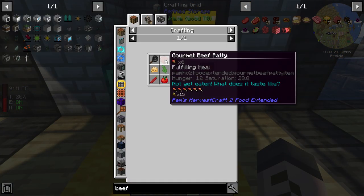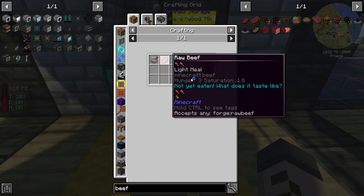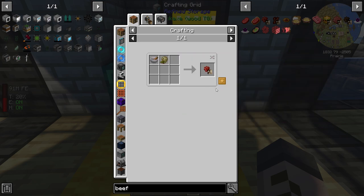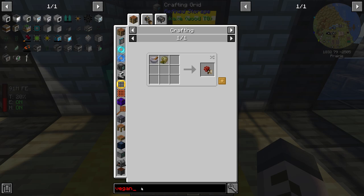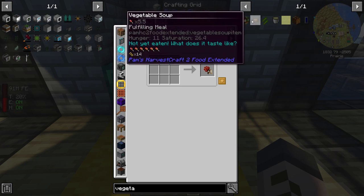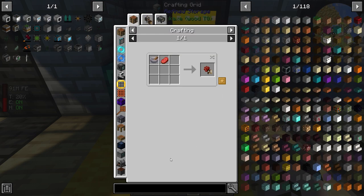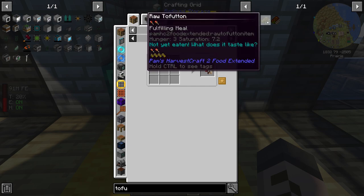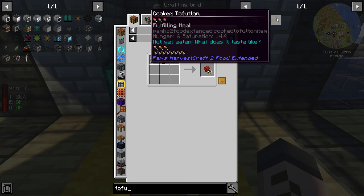It's time to talk about the next step in our farming endeavors - we're going to need some protein. We've got the fruit, we've got the vegetables, and there's one more core component to our farming mix: protein. Pam's Harvest Craft is very progressive and if you want to, you can go fully vegan. There's no vegan options listed, but there is a vegetable medley for vegetarians. There's also things like tofu and cooked tofutton, which is like mutton but tofu - it's pretty cool they've added vegan options. However, it's Minecraft - we don't need to be vegan because we're not killing actual cows here.